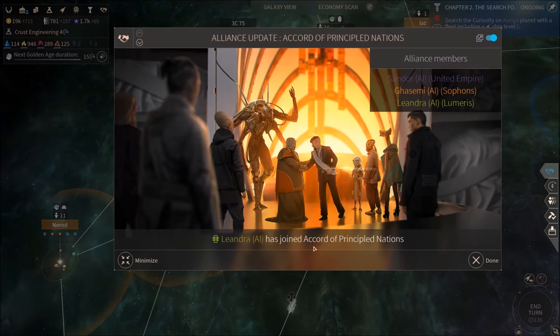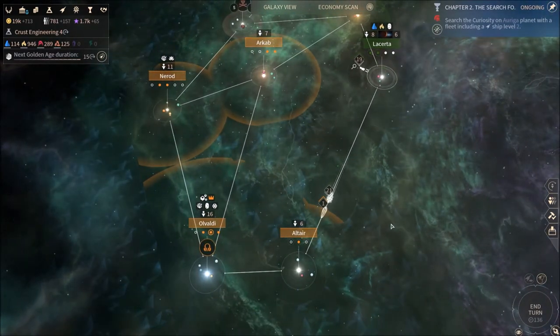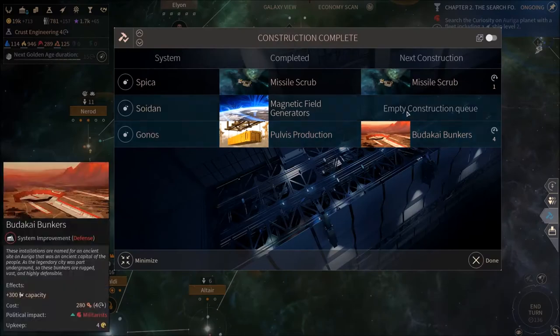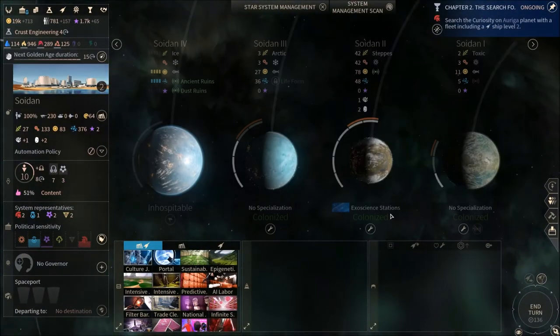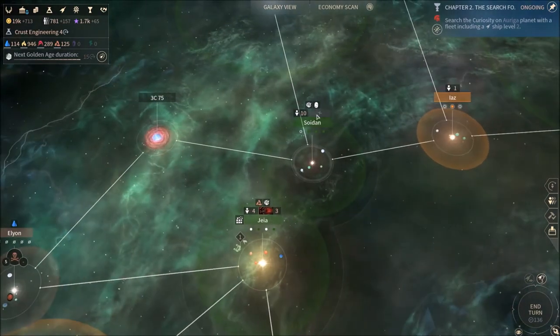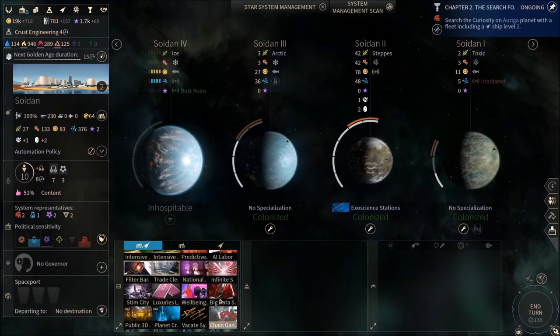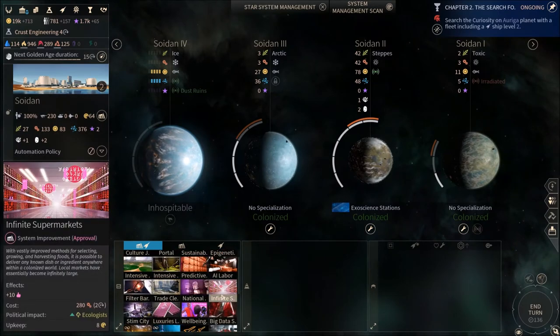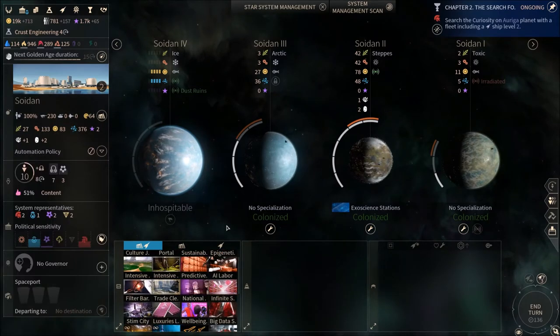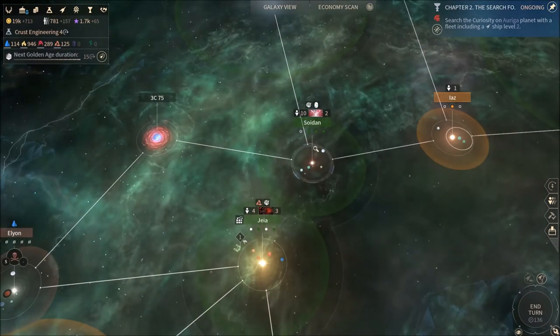Principled nations — I don't know who you are, Leandra. You look like you might be Horatio or something, but you're going to die. No such thing as principled nations. Let's go to Soldan. I'm just going to say these names and they're not going to be right, but that's not why I play these games.